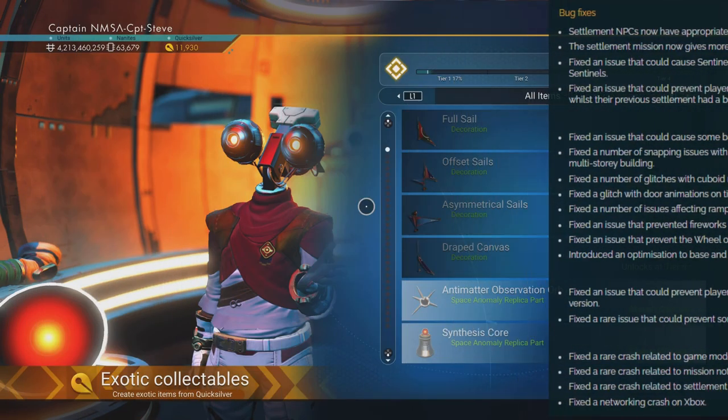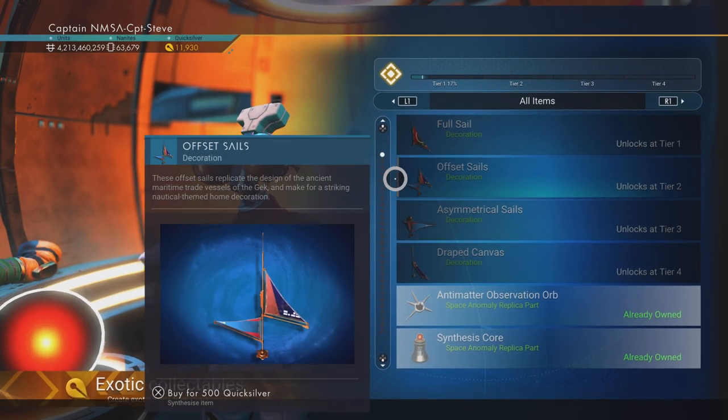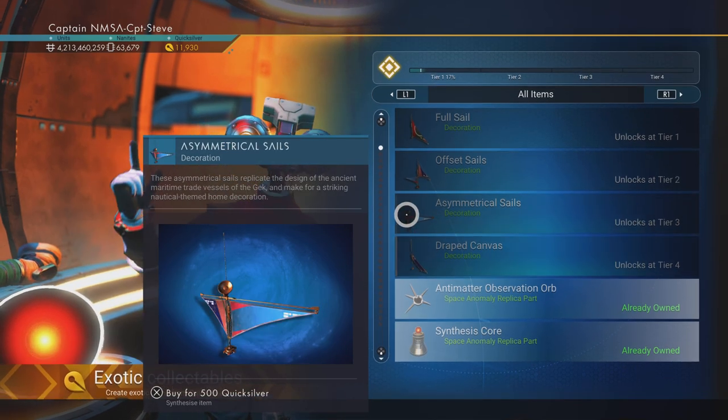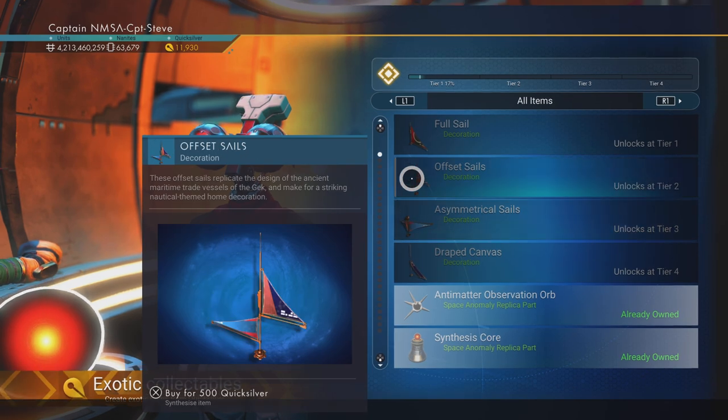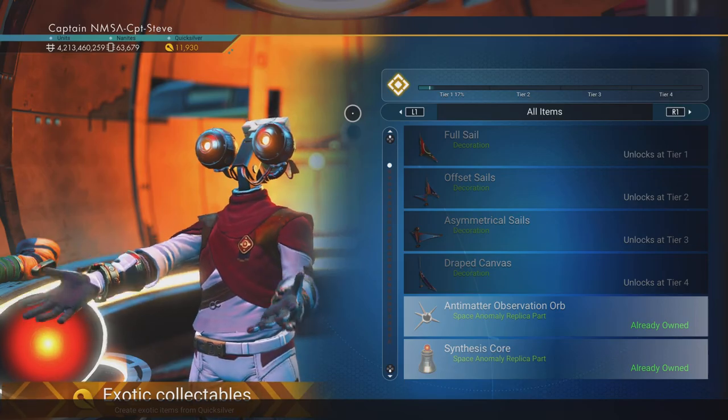Hopefully that's going to help a lot of people, especially with the game crashes at the bottom there. Okay, Johnny5, you can now talk - brilliant! So he's got a full cell, an offset cell, asymmetrical cells, and a draped canvas. That also looks like a cell to me - maybe I just don't know the difference between canvases and cells.